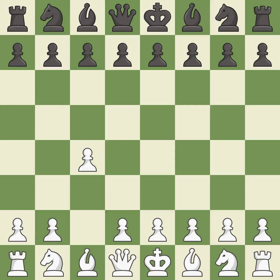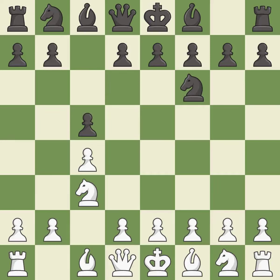The English is a more patient opening where white plays c4 to control the d5 square without committing a central pawn. Nf6 develops the knight toward the center and controls the e4 square. Nc3 controls d5 and starts the fight for the e4 square. C5 takes space on the queen side and controls the d4 square. This activates a knight by developing it off of its starting square. e6 allows the f8 bishop to develop and supports the d7-d5 advance.